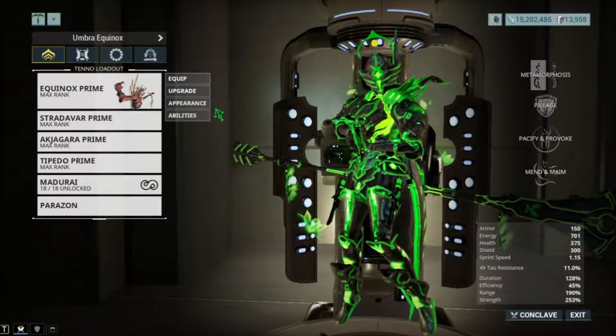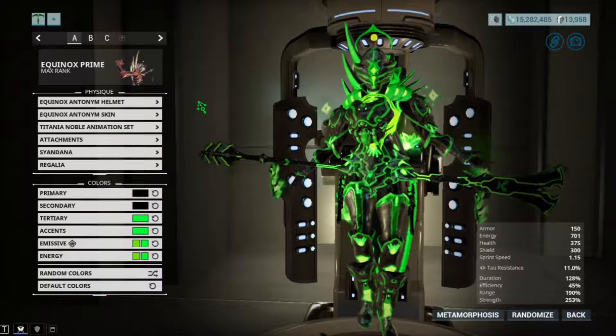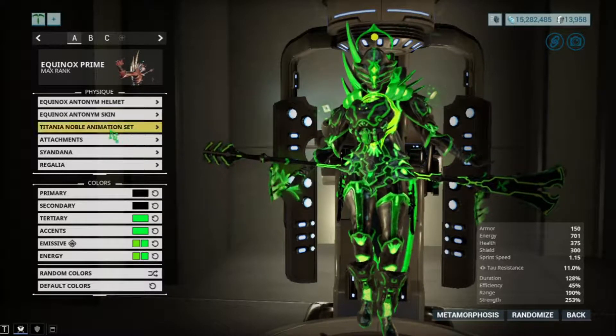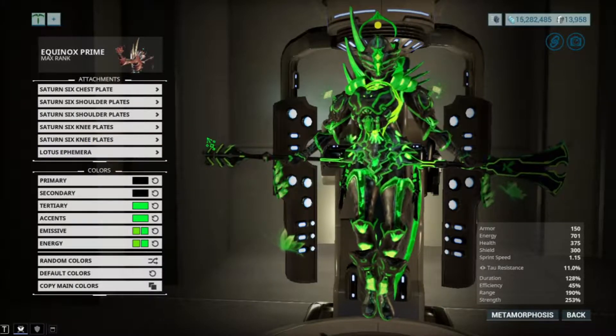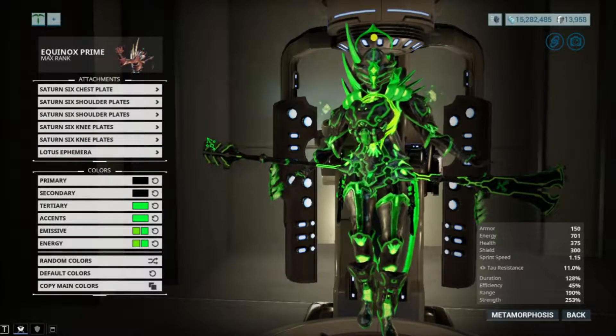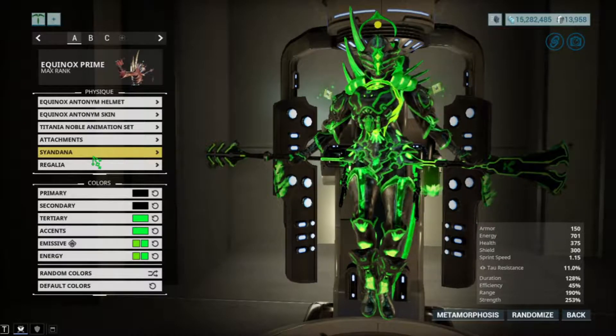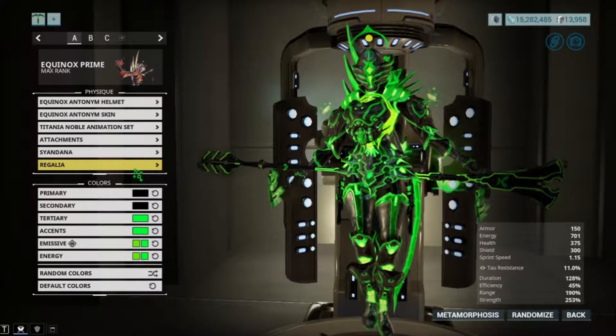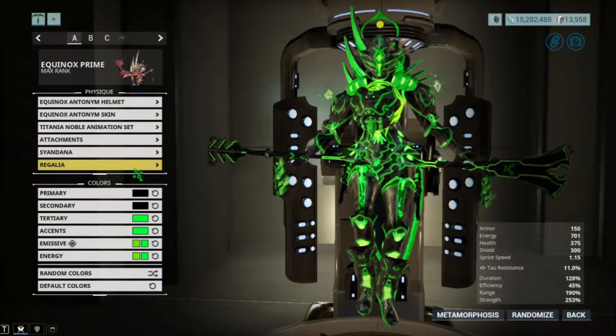What's up everybody, my name is Tommy and I'm here with another Warframe guide video. In this video we will be looking at the Umbra Equinox Prime hybrid. What that means is we'll be looking at different Warframe abilities out there that can work with Equinox Prime, and when it comes to that there's not many abilities out there that can actually go with Equinox.